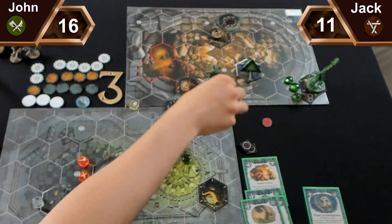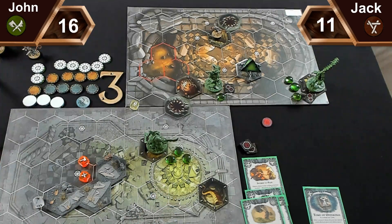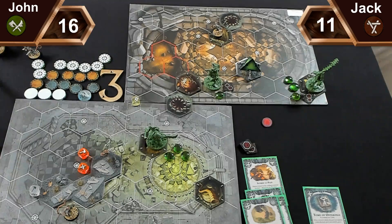Thrug and Article are both charged, only my leader isn't charged. Jack has one more activation. Jack plays There Are Always More and brings back Festering Skaven with Crown of Avarice, hiding behind the blocked hexes. No power cards from either side.